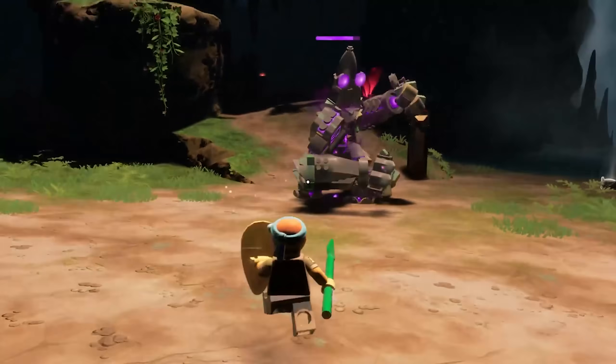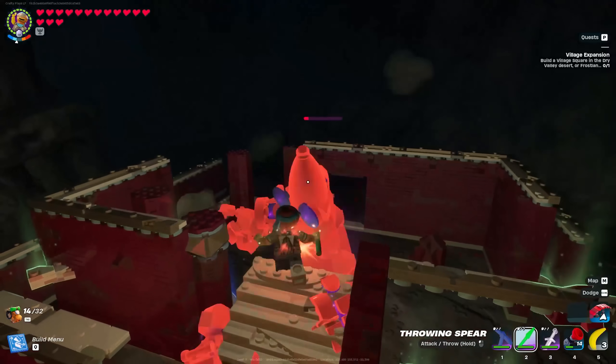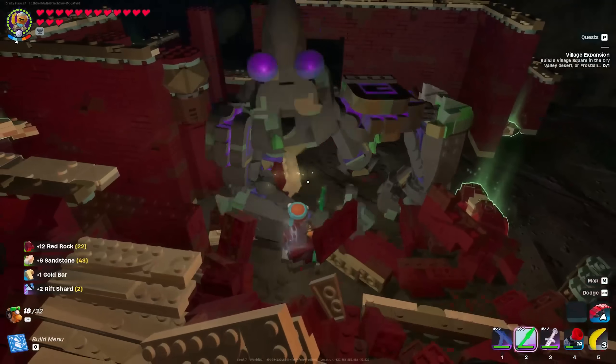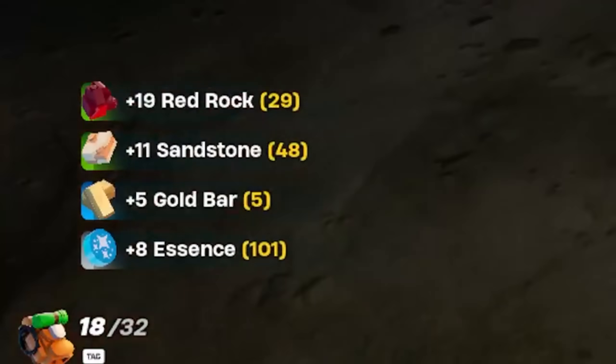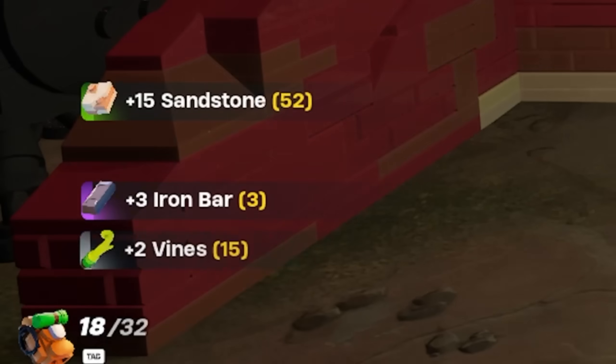Whether you're using a pickaxe, spear, or long sword, holding your shield means you can use whatever weapon you want and do as much damage as you want without taking any. Your pickaxe will do 60 damage, the spear as a melee weapon will do 14 repeatedly, and you can also throw it for headshot damage. Because you have luck on these weapons, when you kill golems you'll get two rift shards instead of one, more essence, more red rock, and anything else they drop.